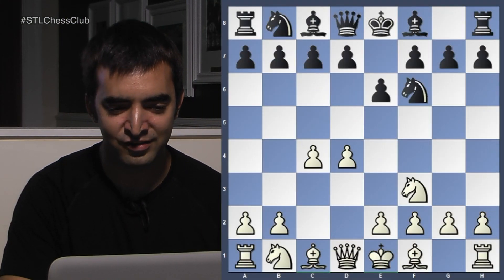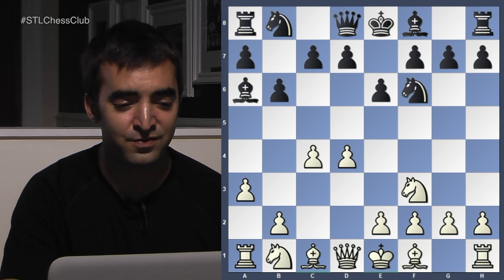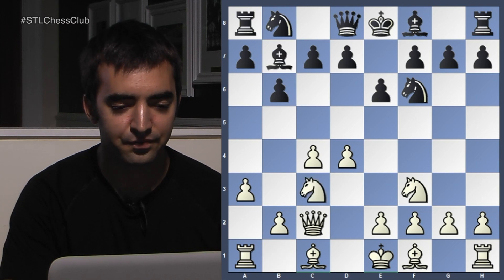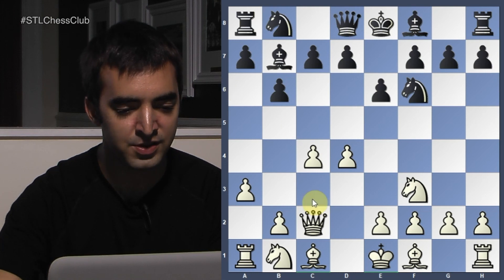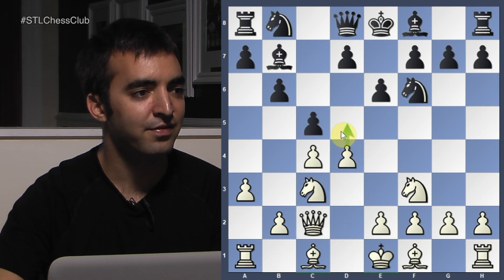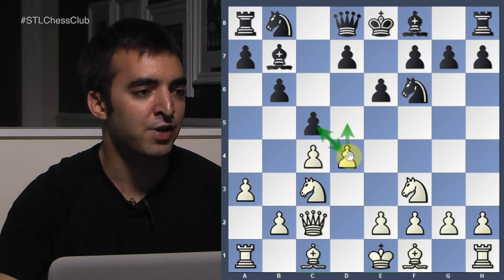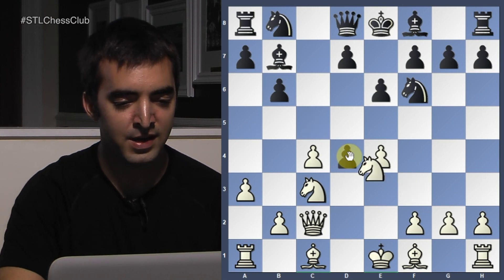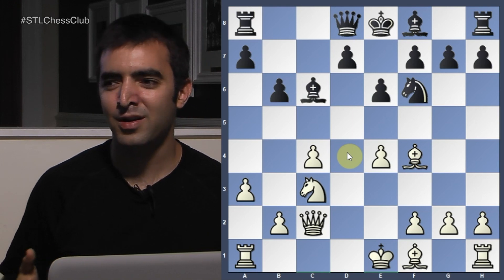The opening was a bit shocking for this length of game because it was a very quiet Queen's Indian — one of Karpov's bread-and-butter openings, very positional and solid for Black. Then it went into a hedgehog. This is a common idea where Black plays Bishop A6 first to deflect the Queen to C2, so it's no longer supporting the D pawn. When C5 is played, White can't play D5.